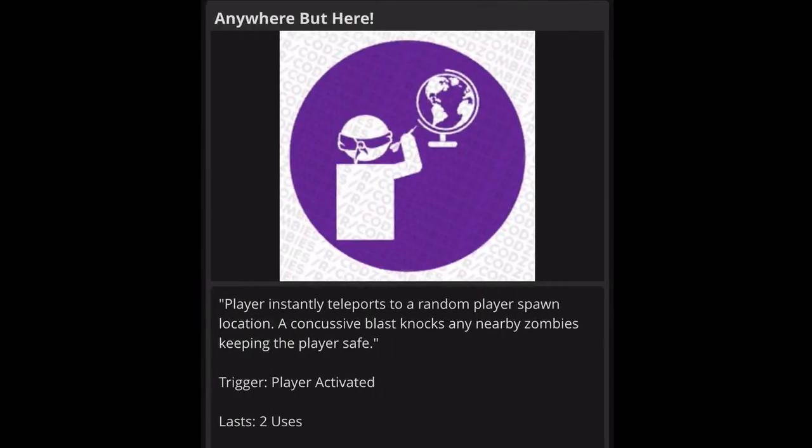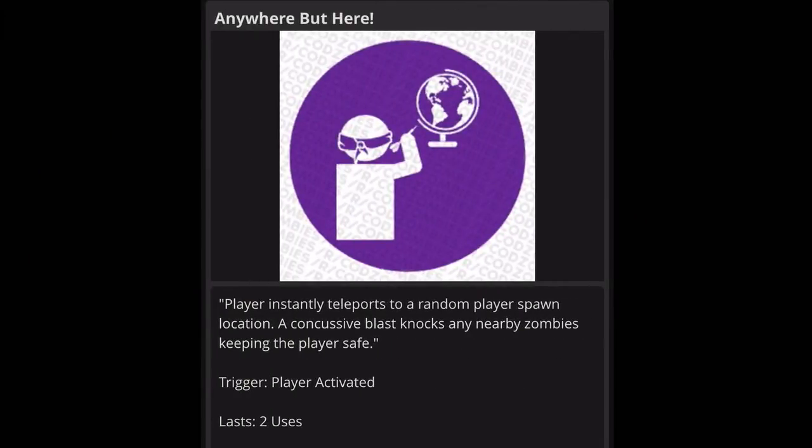Next one is Anywhere But Here. The player instantly teleports to a random player spawn location and a concussive blast knocks any nearby zombies, keeping you safe. The trigger is player activated and it lasts two uses. This one is a definite yes — if you can spawn where your buddies are on the map, that's a faster way to travel instead of taking the new transportation device in Shadows of Evil. It only has two uses though.